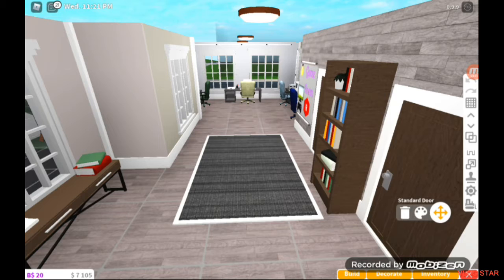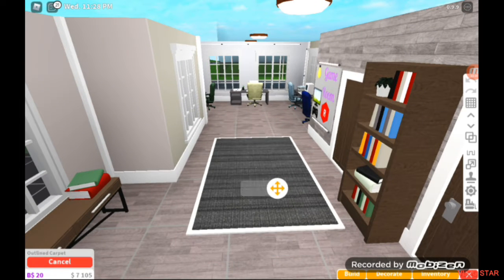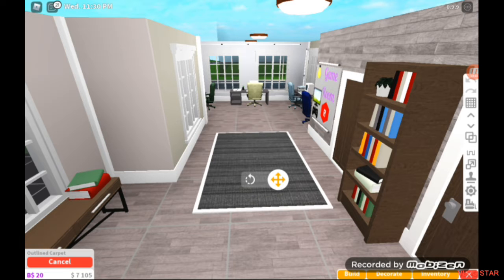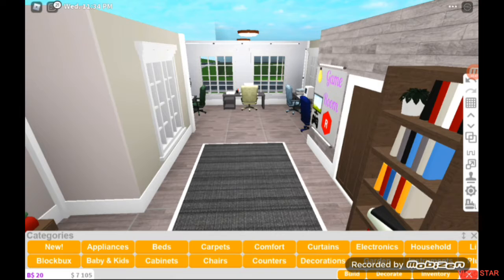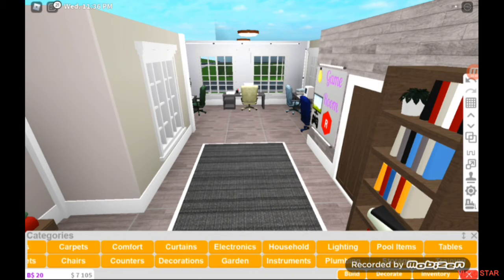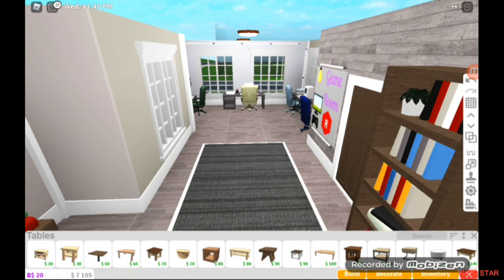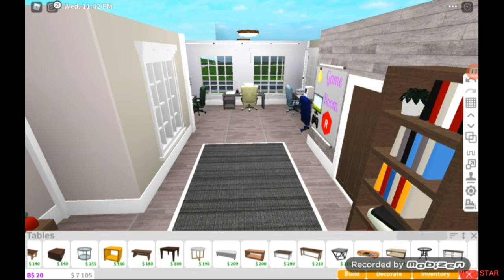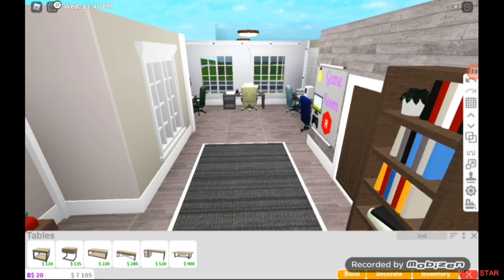The first thing I really would like to put in the house, but it will also be a lot of work, is a custom pool table. We don't actually have pool tables in the game, so what I wanted to do is put a carpet right here, then put a table, and basically turn it into a pool table. I've never done this before, so I don't know how it's gonna look — it's gonna be pretty hard.